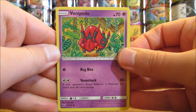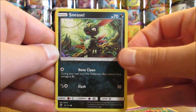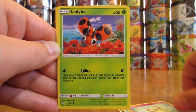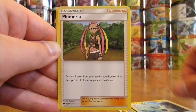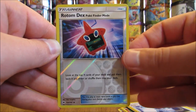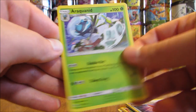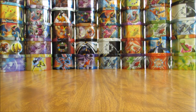Hoping for something good in that last spot. Pack: Venipede, Sneasel, Horsea, Cutiefly, Ledyba, Grass Type Energy, Seedra, Plumeria, Super Scoop Up, Reverse Holo of a Rotom Dex (Uncommon), and the Rare is an Araquanid. I did mix these packs around to make the thumbnail of this video, so I could have some good runs of Ultra Rares shortly.